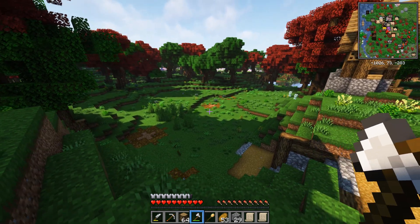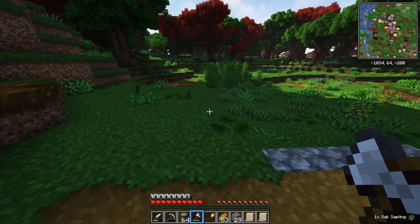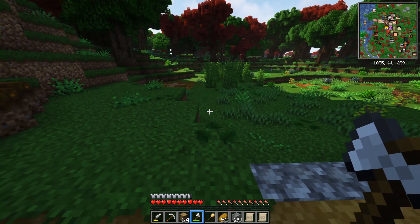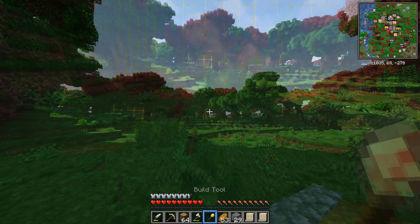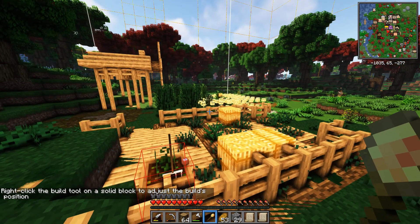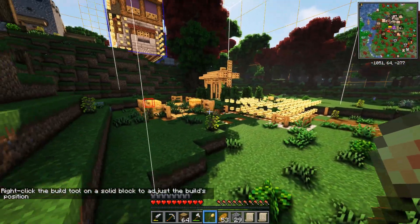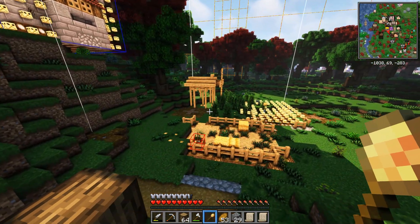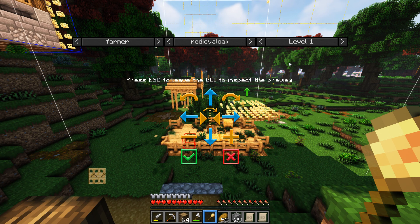There's a nice big clearing for us to work with and put down our farm. We need not just the farm but also the farm fields. Luckily, generic fields come with the build tool's decorations. Right-clicking gives us Farmer — Medieval Oak is the first kind of building. It's not a small building; we're going to need a lot of space. Luckily we have loads and loads.